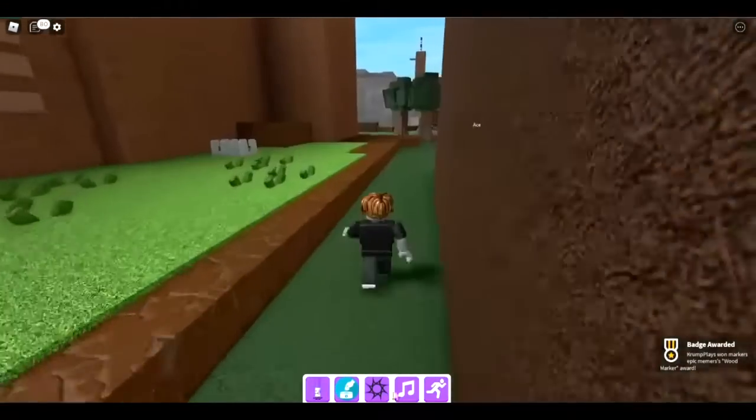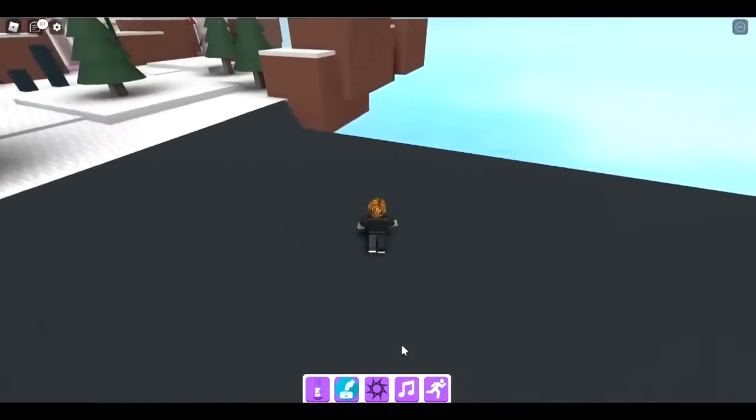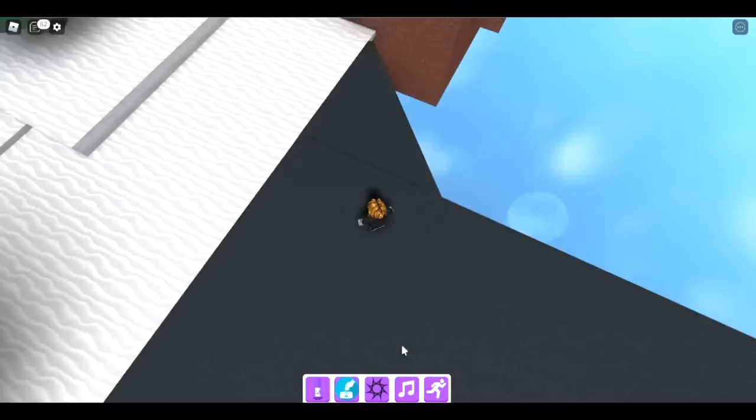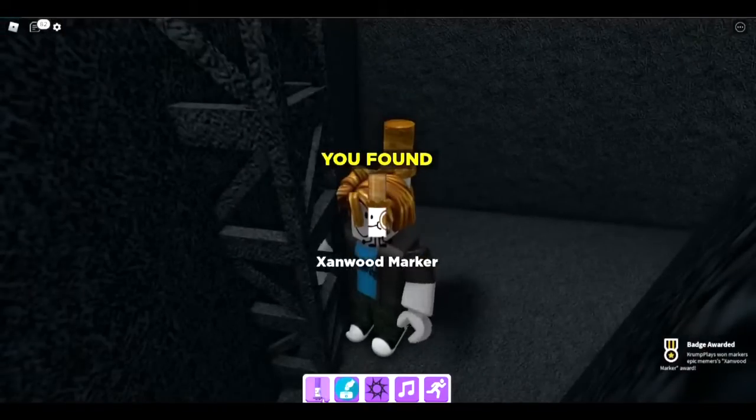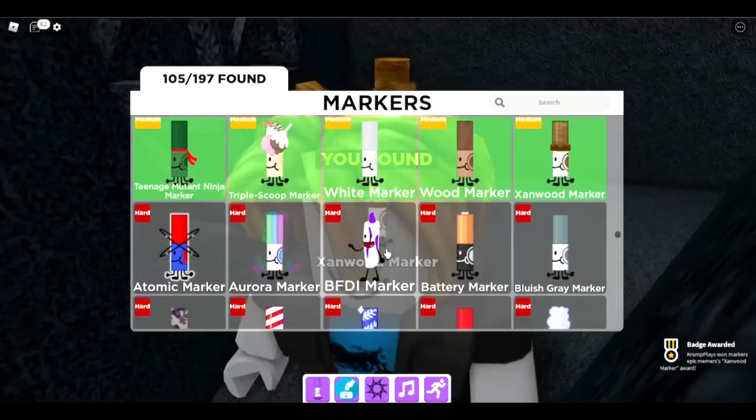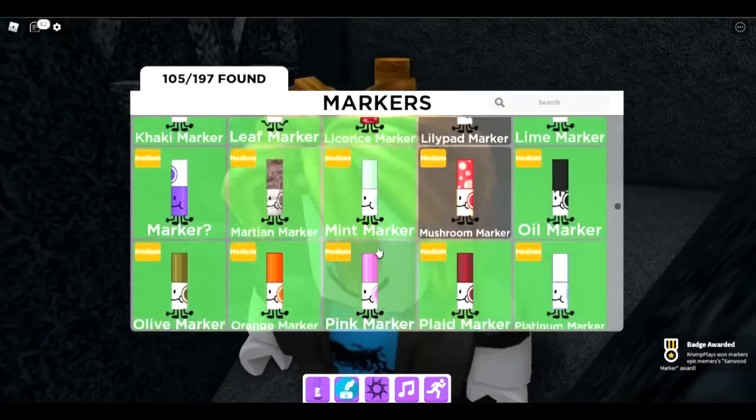The next one is the zanwood marker. Go to the base plate and see this triangular thing — fall through it and you get the zanwood marker. That's all except the ones in the washable kingdom and difficulty dimension.